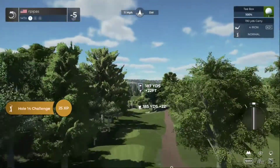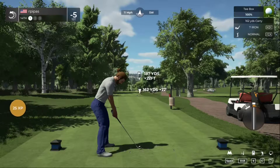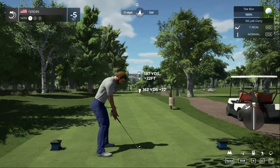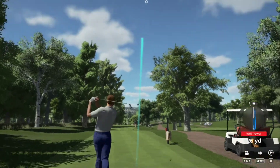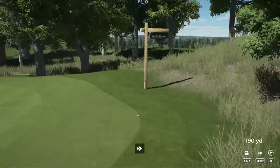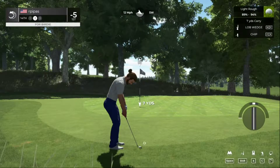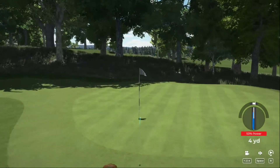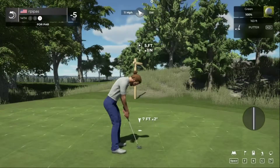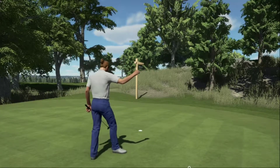Here we go on hole number 14 — downhill, downwind, going with the seven iron. Swing plane was off, pushed it to the right, but we got the tempo right. Lost it a bit — let's get out of this greenside rough cleanly. We had a chance at a par save — that putt's going, it's in there for par!